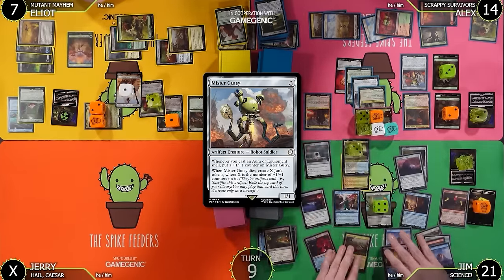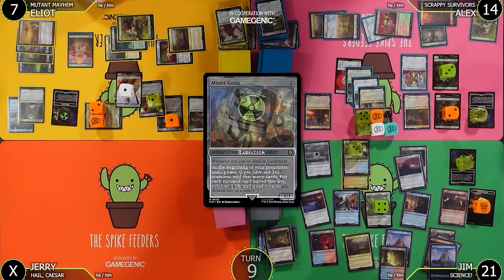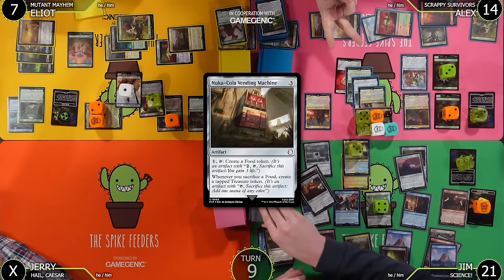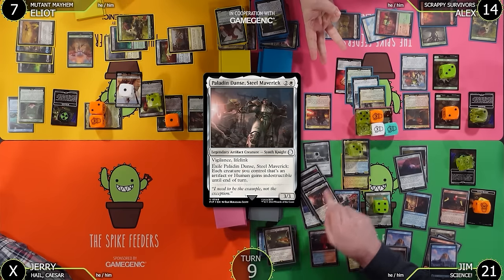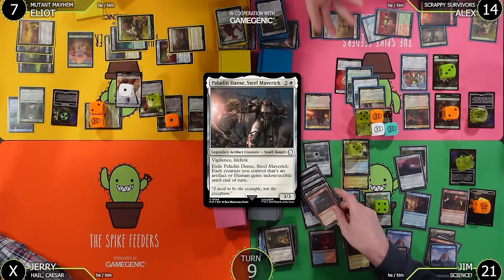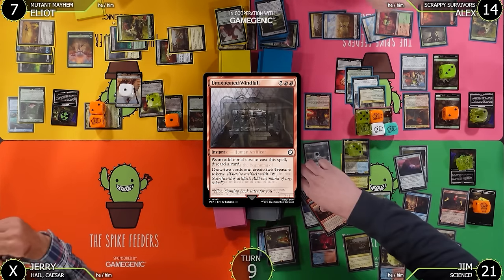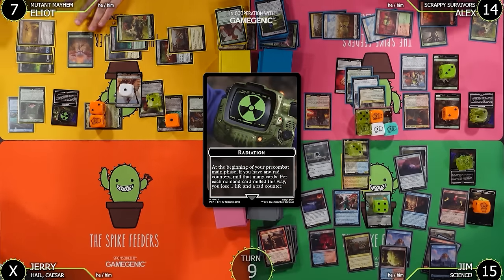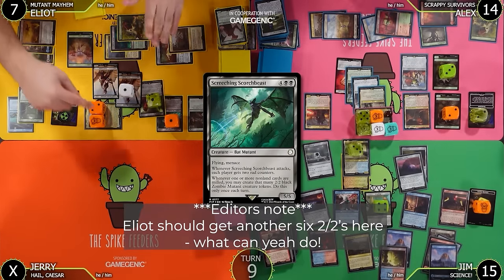I'll untap with so many things to untap. Draw for turn, then mill six with six rad counters: Arcane Signet, Nuka-Cola Vending Machine, Talisman of Creativity, Paladin, Dance of the Steel Maverick, Unexpected Windfall, and Loyal Apprentice — all six non-land cards. Jim goes to 15, loses all his rad. I make a Zombie Mutant and get one counter.